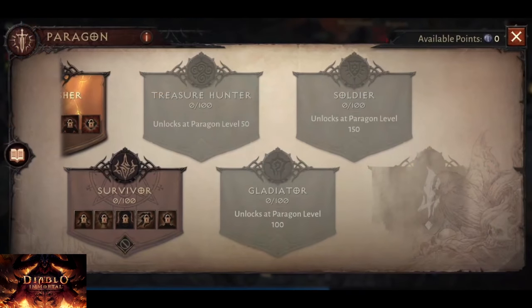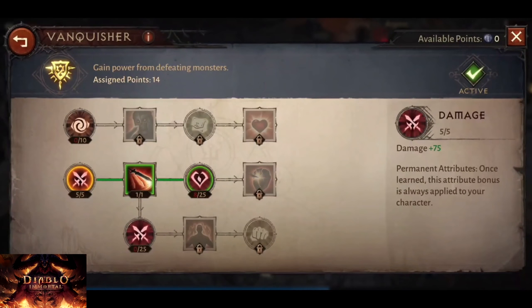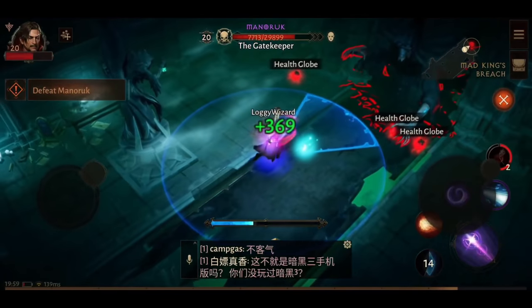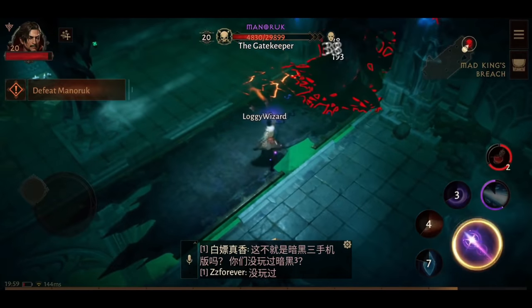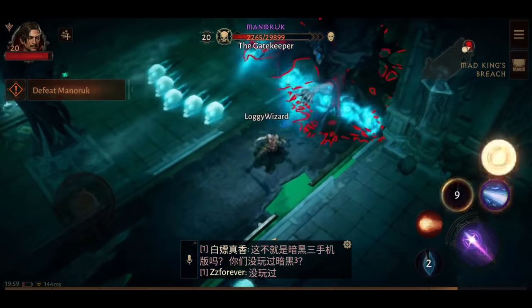Paragon points grant access to 5 different Paragon trees. The first is Survivor, unlocking at Paragon level 1, mainly granting defensive buffs. Then there is Vanquisher, also unlocking at level 1, granting offensive buffs. Treasure unlocks at Paragon level 50 and grants magic, gold, and experience bonuses. Gladiator unlocks at Paragon level 100 and gives PvP benefits. Finally, Soldier unlocks at Paragon level 150 and provides PvP and PvE bonuses for you and your group. The higher the Paragon level, the more and better legendary items you can find.